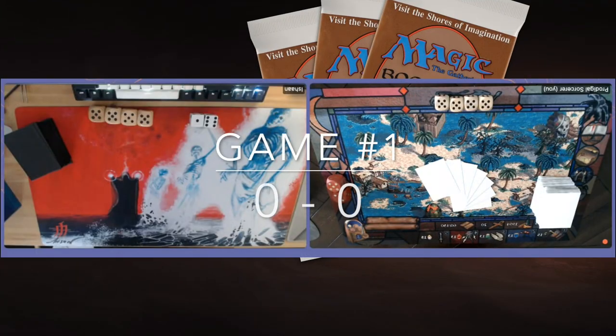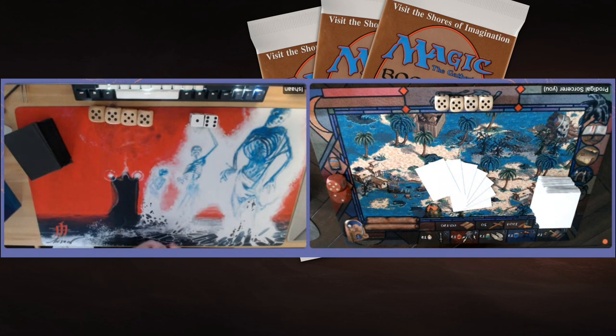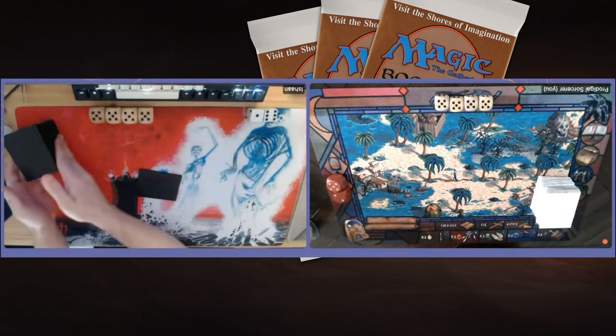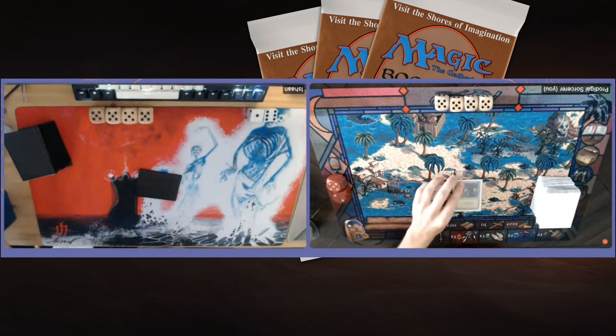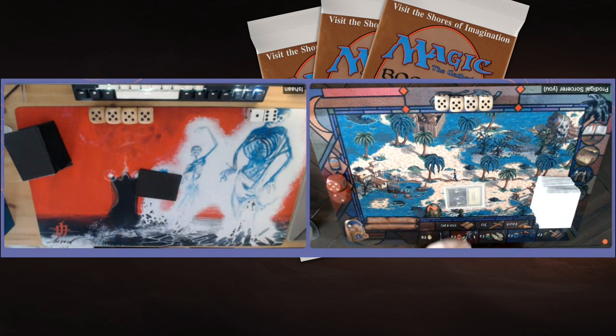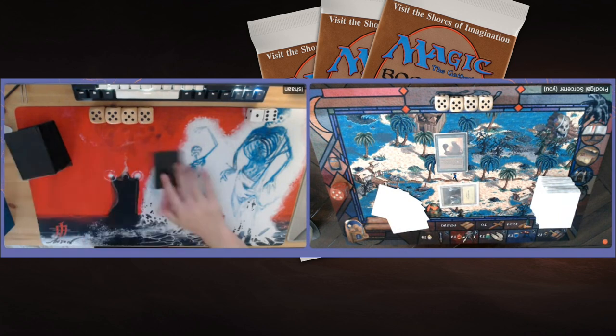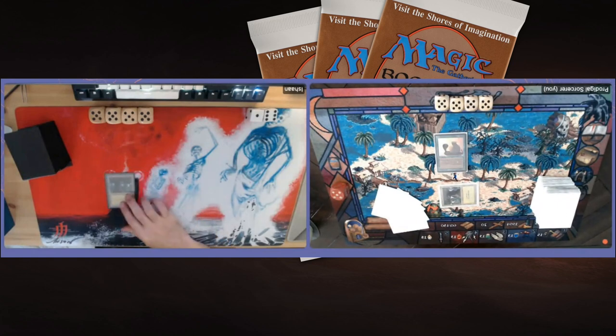Game number 1 — here we go. I'm sitting on the right, I believe I'm on the play with my Welcome to the Aether red-green aggro deck, taking on Ishan with Beasts of the Highlands. I've got a turn 1 play — there's the Asp. It's a 1-1 creature from Arabian Nights. When it deals damage, you take another point of damage during your next upkeep unless you pay 1 before your next upkeep. Ideally, it can deal 2 points of damage or at least take a mana away from the opponent.